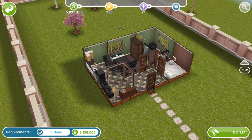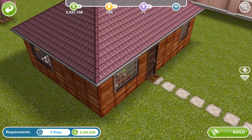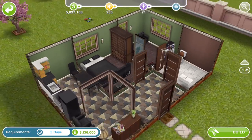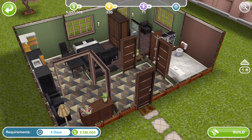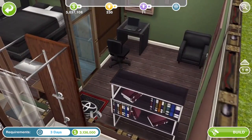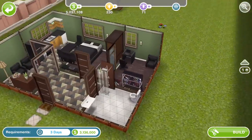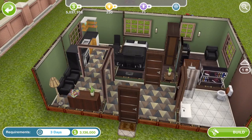This first one is a teeny tiny one. It can be built on a standard sized lot and it is just one floor — no basement, no stairs, no anything. I really like this floor actually. I like how it goes with the green wallpaper. That is a really nice look and it is a nice kind of build, even though it's tiny.